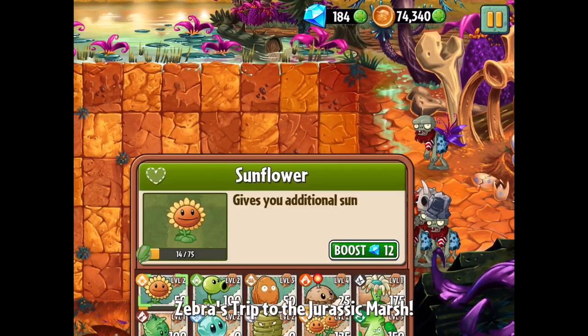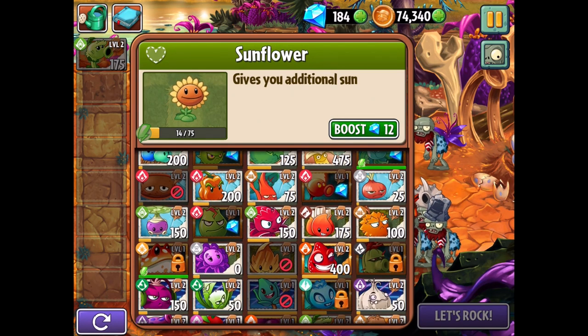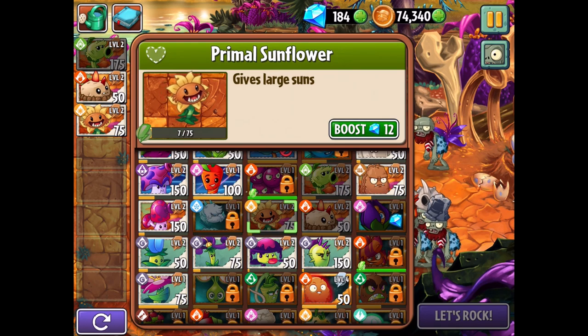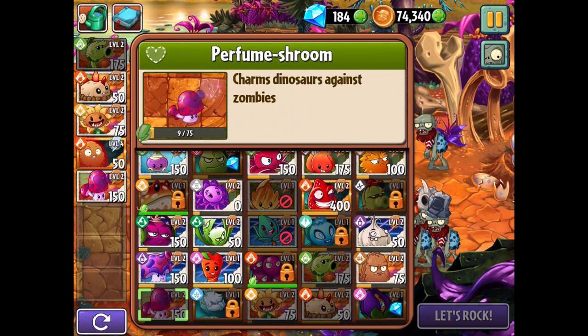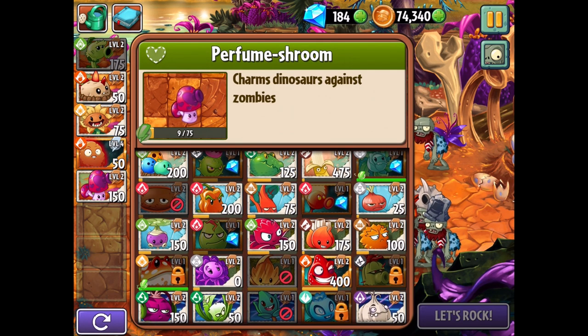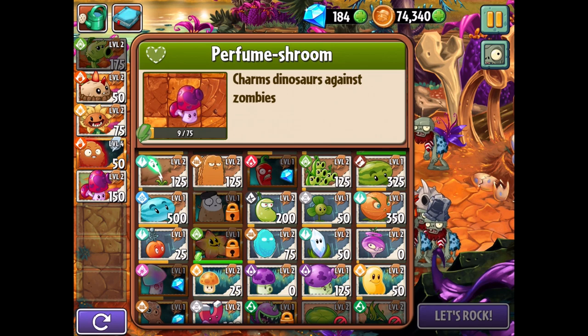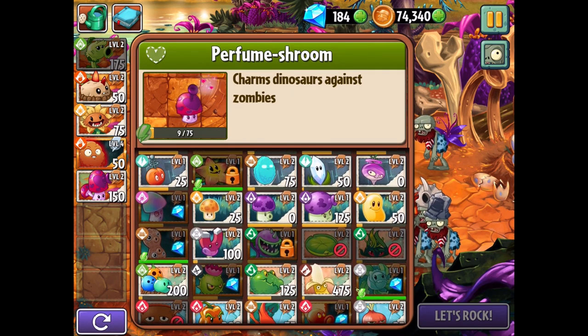A lot of people were worried I might start just using overpowered plants only, and that would get uninteresting. I'm going to try really hard not to do that. During the first 50 episodes of the main adventure, I didn't buy a single plant — I only used what the game gave me for free. I'm still going to focus on using a good variety of plants, both free and paid, to showcase what everything can do.